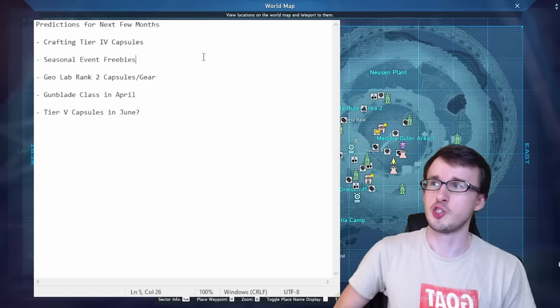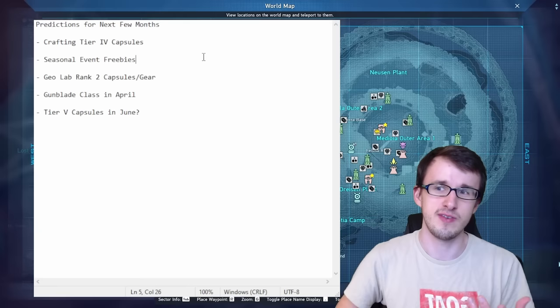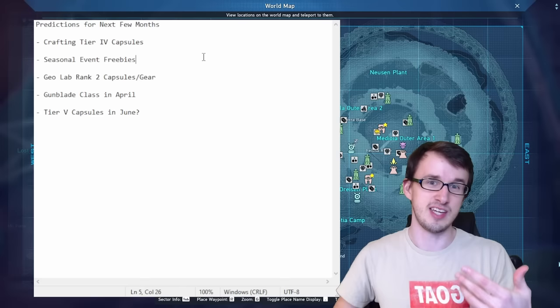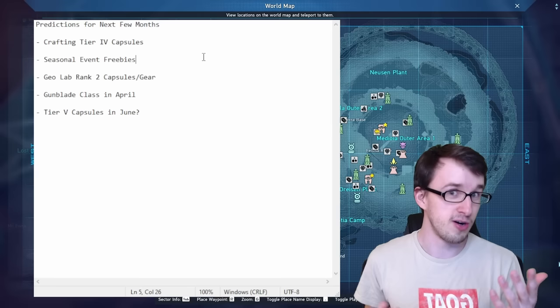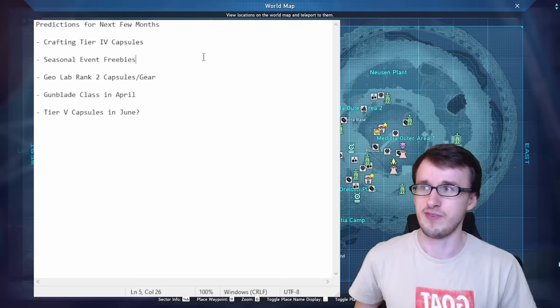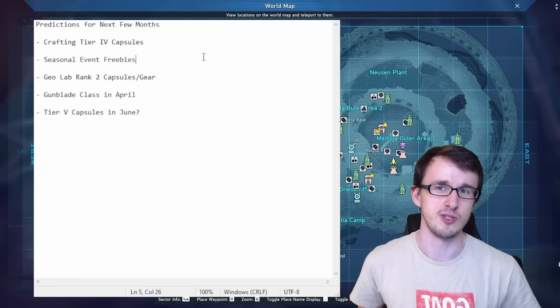Next, we have seasonal event freebies. Next month we're getting a seasonal event, the Spring event, and with that there's usually some sort of free capsule you can get with seasonal points — like Mastery 4s, Gigas 4s, or Alter Credit 4s, whatever they decide to hand out. It's probably going to affect the economy by lowering and making those capsules cheaper, so you won't be able to make as much money off those if you're farming them. They could even hand out weapons and armor that might be on par with what we have or even better, but I think it'll mostly be capsules.